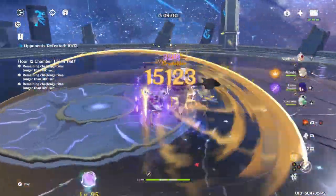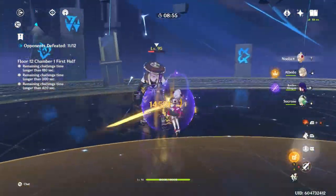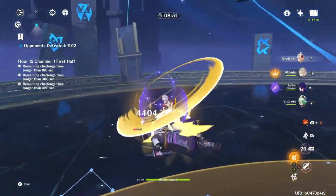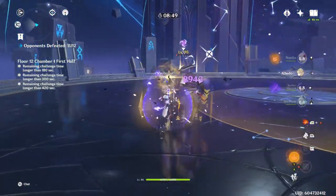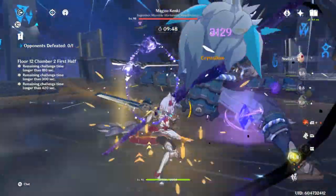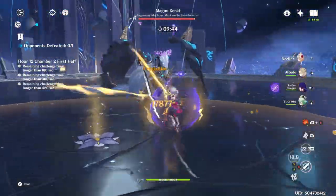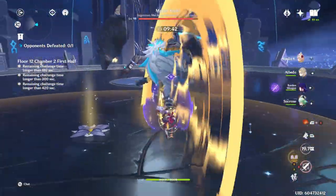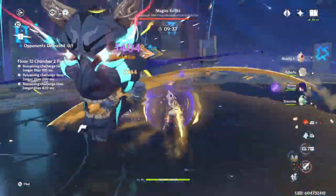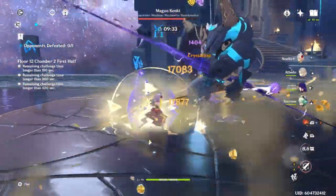Starting off, she's a great burst support. If you know how to use her and have her built properly, she can carry you and help your team in so many ways by healing and dealing an insane amount of damage all at the same time. She's a very underrated character and especially at C6, she just dishes out so much damage. I highly recommend this character in any team comp as she just fits anywhere. The only problem being her energy, which I'll go into more.